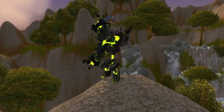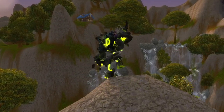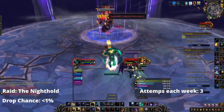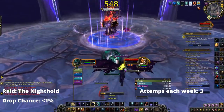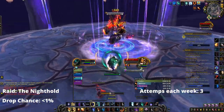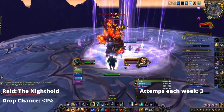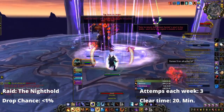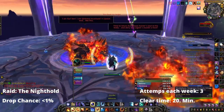Next up, we have the Felblaze Infernal. This beauty of a mount drops from Gul'dan in the Nighthold with a less than 1% drop chance on three different difficulties: Normal, Heroic, and Mythic. The neat thing about that is that you can clear all the separate difficulties every week. Gul'dan is, however, the last boss of the raid and it can take quite some time to clear.